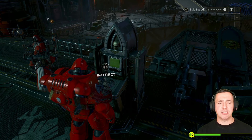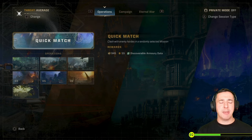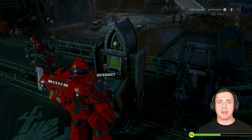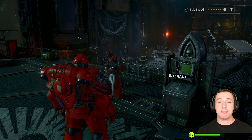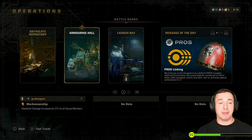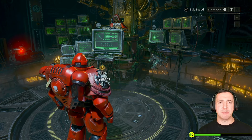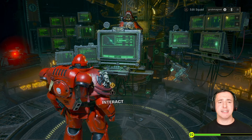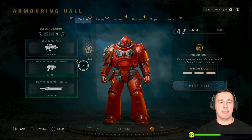Once you get to the battle barge, interact here and make sure in Operations you have the one with the little arrow selected. Pick an operation, then come out of this area. To leave the squad, go to Edit Squad at the top - for me that's Triangle - and just leave the squad. Then hit the touchpad on PlayStation, move to the Armoring Hall, and make sure you're in standard multiplayer mode, not solo, because then you'll have access to Trials.